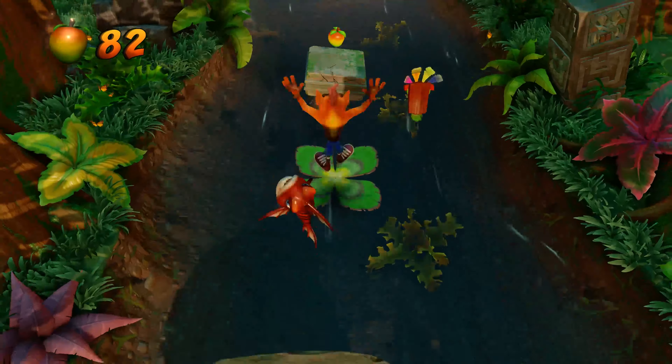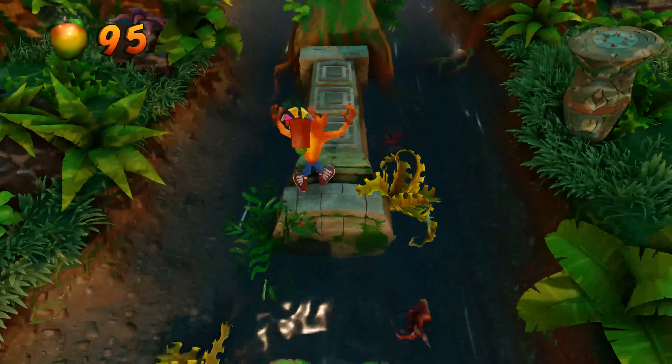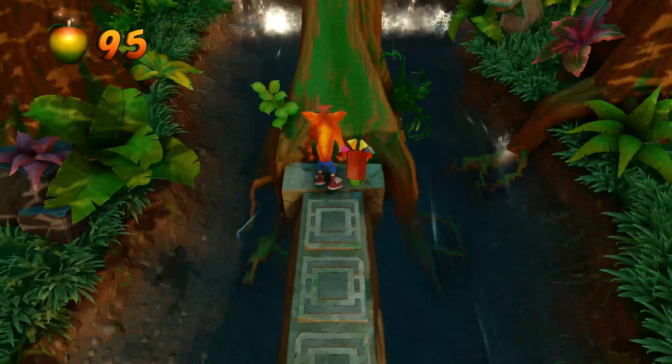Now one thing you might want to note is if you go into a boulder level, or a level where it's a little bit more unique, such as a warthog chase — which I'm going to get into a little bit later — Aku Aku is not going to retain his form, or even stay with you. So you'll have to re-obtain Aku Aku.